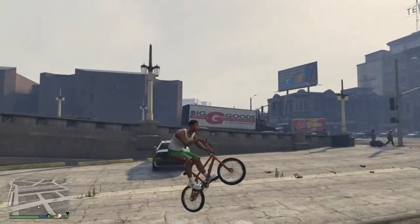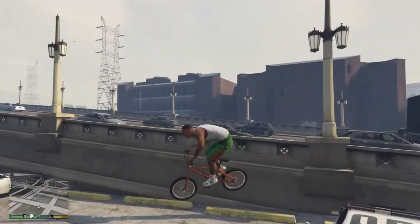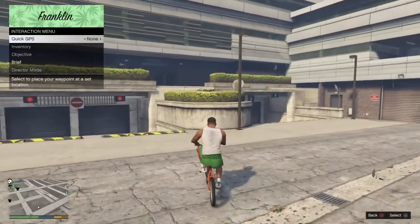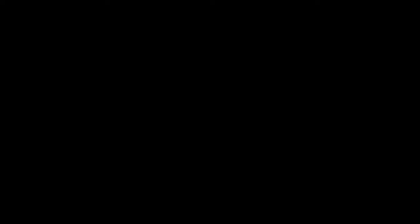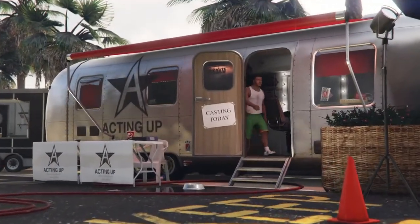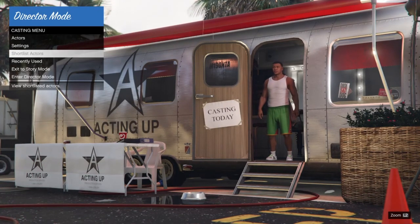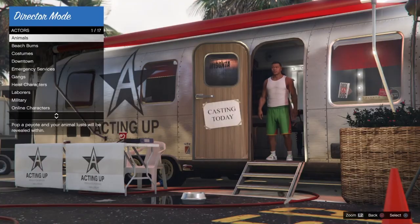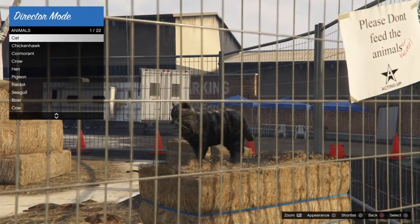To start it off, you want to go into your director mode and you want to make a short list of just a bird and your online character. You want to do this before you go online. If you don't have the bird you'll need to go find a peyote in story mode — a bird peyote. There's one down near the marsh or near the ferris wheel, but there are videos on where they all are, so you can look that up. The first thing you need is to create this shortlist with only a bird and your online character.